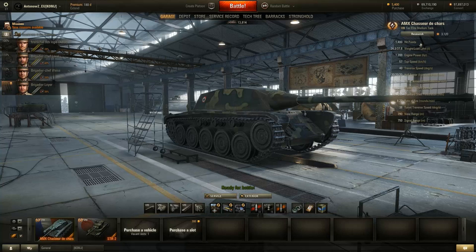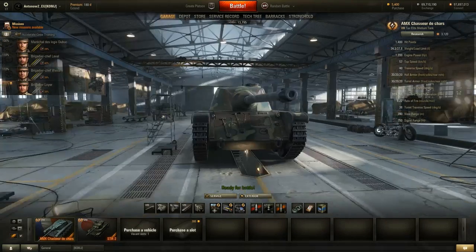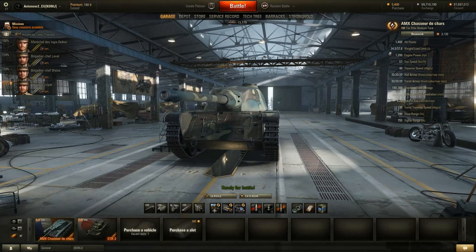It's got 1,400 hit points, which is really good — actually the second highest of any tier 8 medium tank. The only tanks with more HP are the STA2, which has slightly more. The tank weighs 34 tons, so you shouldn't be ramming people.